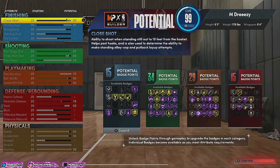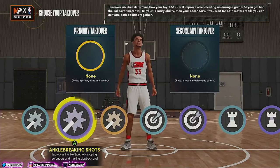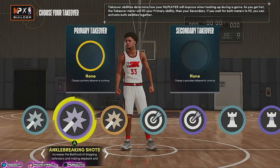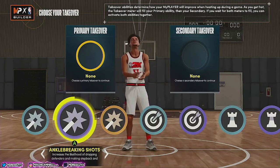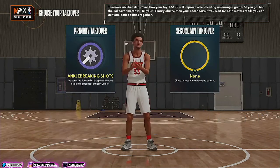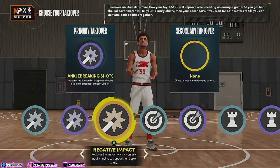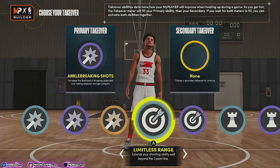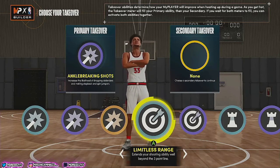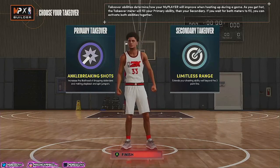The main parts of this build are shooting and playmaking. For the primary takeover, I'd go with ankle breaking shots — it increases the likelihood of dropping defenders and making step-back and spin jumpers. Trust me, once you get going, if you know how to dribble, you're going to be breaking everybody. For the secondary takeover, you can stack them this year, but I wouldn't do that with this build. I'd go limitless range — imagine spamming dribbles and pulling up from deep. We're going with limitless range.